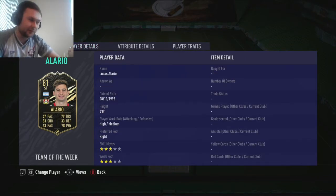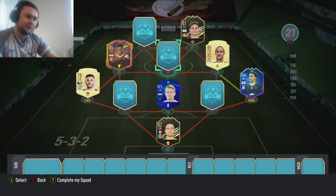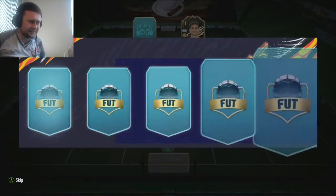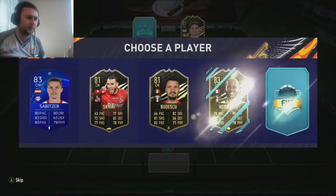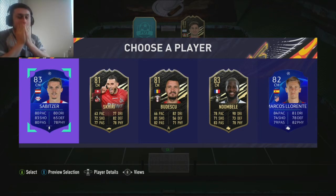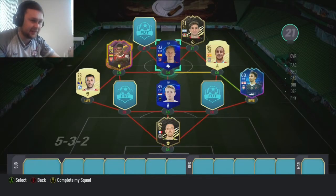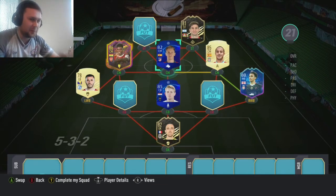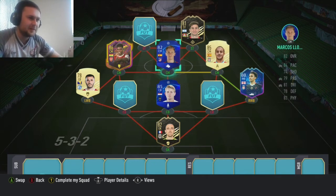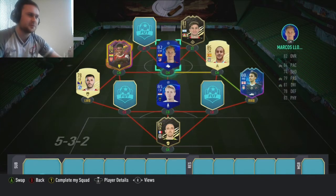Three-star weak foot, three-star skills. Let's get the middle centre-mid in. Please, icons! Number five. It's probably the best player there - it's Marcus Llorente. He does link into Thiago, so I don't mind playing my football on the right-hand side in this. Llorente will be on seven chem because he links into Thiago, which is good.